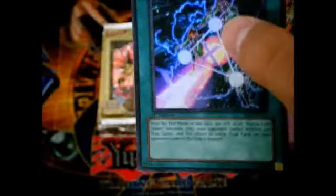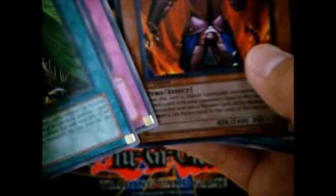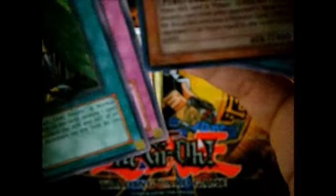I got this really cheap price, so yeah. Another Triangle Ecstasy Spark holo — yep, same Super Rare as I got on the right side. Super Rare — Firestorm Monarch — nice.